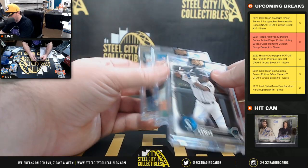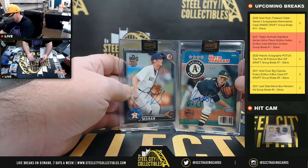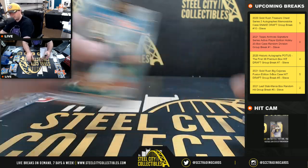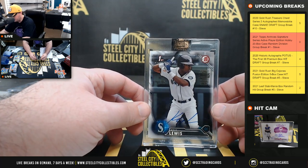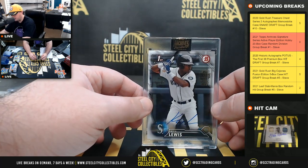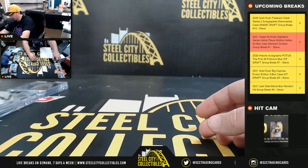We did get a couple of one-of-ones — the Colin Moran and the Sonny Gray, both for the American West. The big hit of the case is the Kyle Lewis first Bowman signed, numbered 40 of 46. Really nice hit right there.